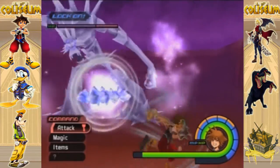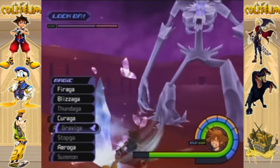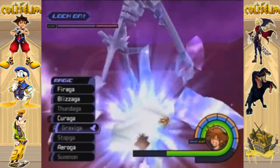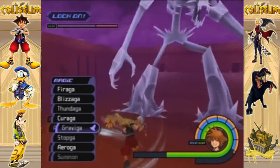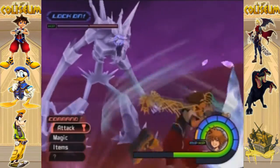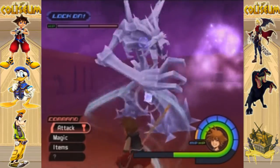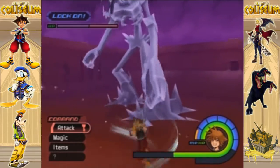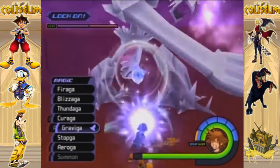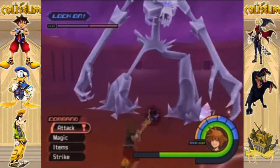Those are the big ones you can't reflect, so watch out for those. You could also use gravity, but it doesn't always hit its mark, so you've got to be careful. Like there it hit, and it does an okay amount of damage. If he's having a hard time launching the smaller crystals, that can be an alternative way to get off some extra damage.